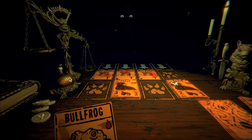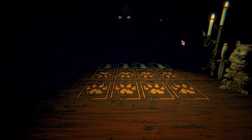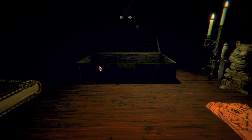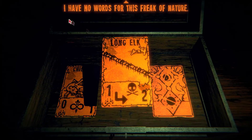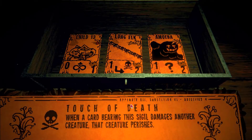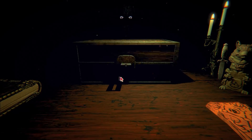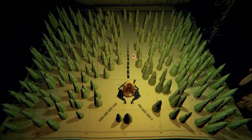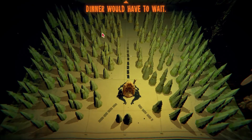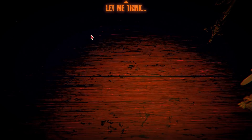That's boss two down! 'Need a light? Yes, I do.' Light my candle. 'Your reward.' What is he going to give us now? A rare card? Long Elk — 'I have no words for this freak of nature.' Or an amoeba — 'when a card bearing vestigial damages another creature, that creature perishes.' I'm taking the elk then. And into world three, next. 'You consider one of the angler's catches as a meal, but the rank odour deterred you. Dinner would have to wait.' On we go — we're making good progress this episode.